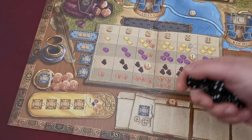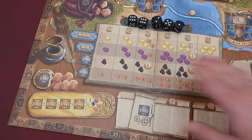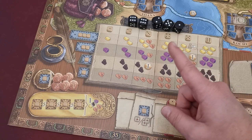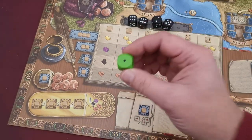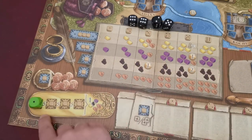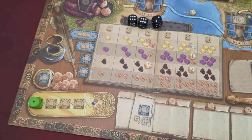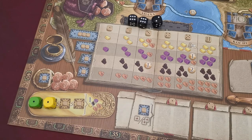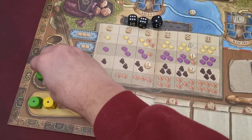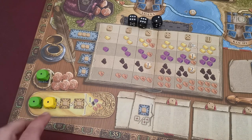In a four-player game, place the five black dice in this space here. The value of these dice is irrelevant. In a three-player game, you use one die less and must use a die of an unused color on this specific space. If you're playing with two players, you only use three black dice, place another die of the other unused color here, and the second die of the first color onto this space. All of these dice should have value one on top and will not be removed throughout the game.